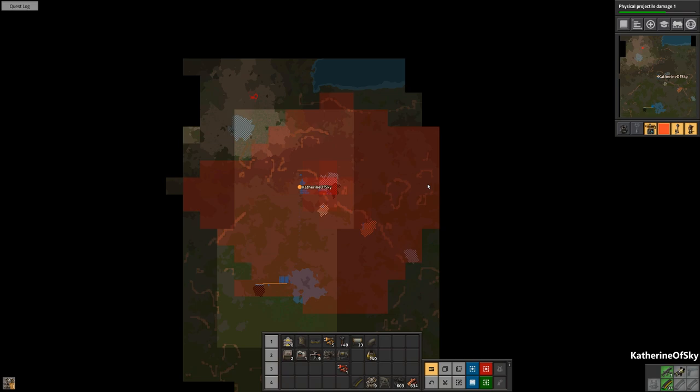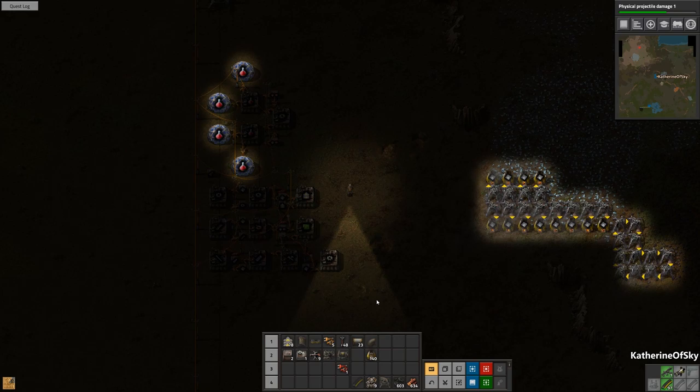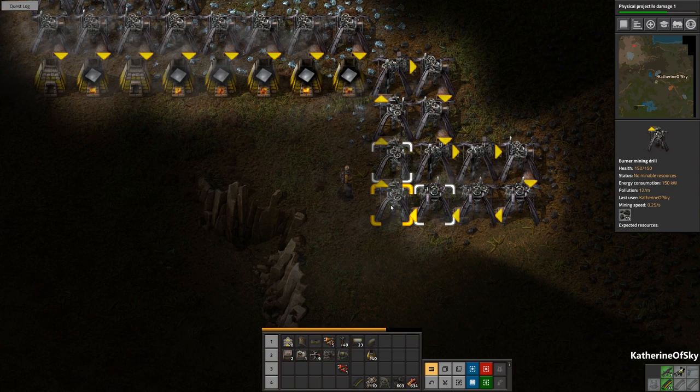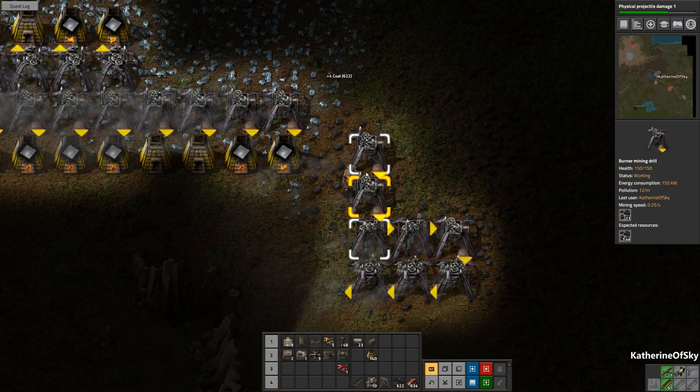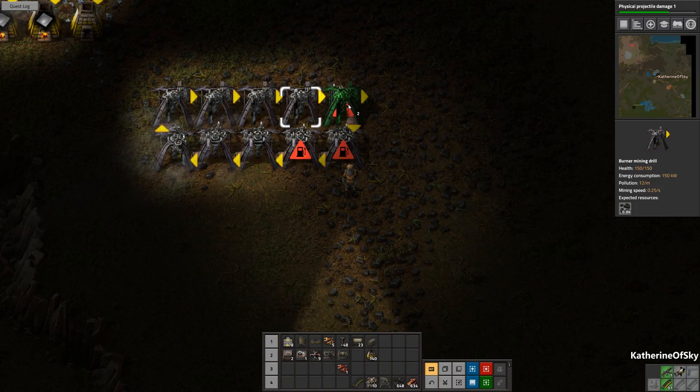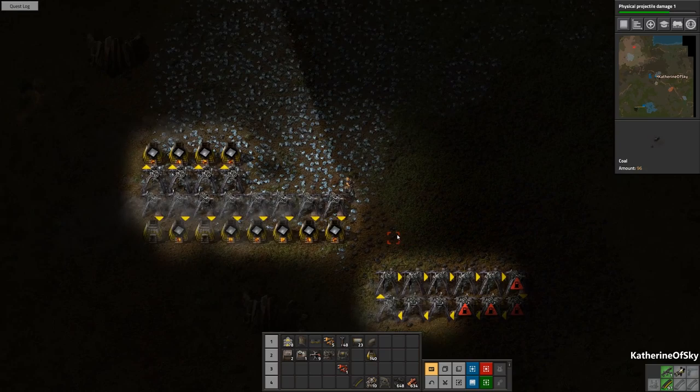I need to explore to the east as well. Let's go on an exploratory vision hunt. Why are these not getting coal? Oh, it ran out — oh no! That was unexpected, I don't think that's ever happened to me before, but it's okay, it happens.